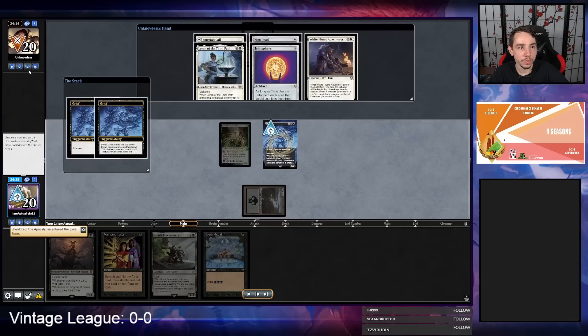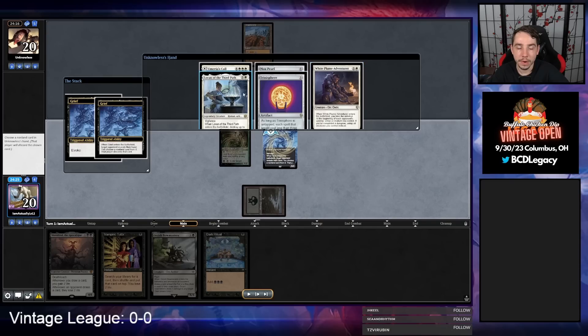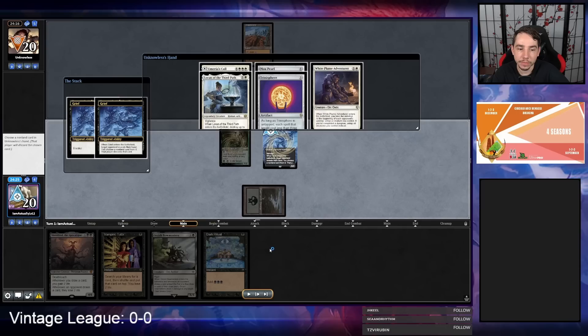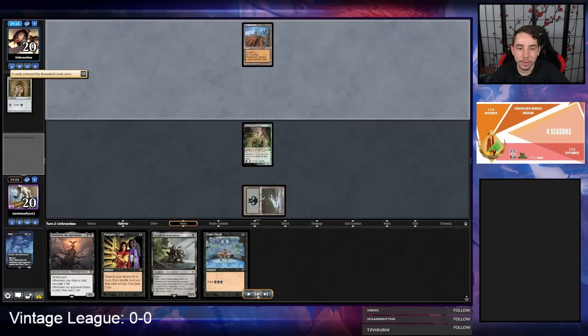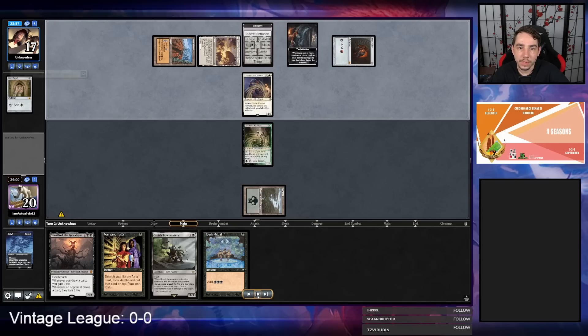Here comes Grief. Grief reveals their hand — their hand is mono white. They have Pearl, Trinisphere, White Plume, a land we could take, and Lauren. I feel like I can take the initiative in this game with Vamp, Ritual, and Bowmasters. But they have three mana — we could take a mana source, we could take the Pearl, and it makes it so they can't play a three-drop next turn unless they draw another Mox. I assume we take the Pearl here. That should just slow them down. But of course, they top-deck another Mox and slam the initiative, which makes sense. And now we're on the back foot.